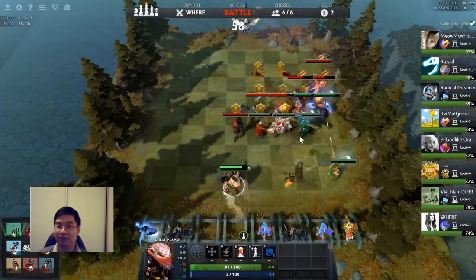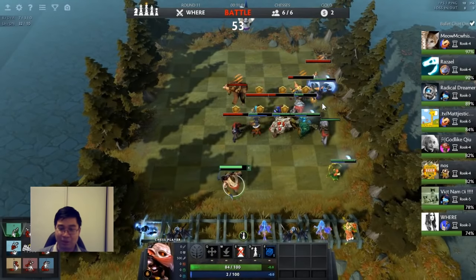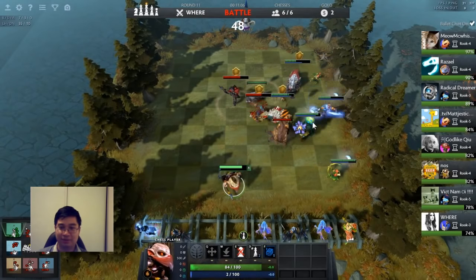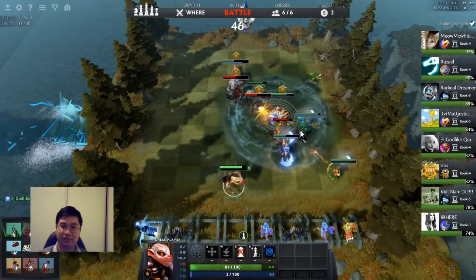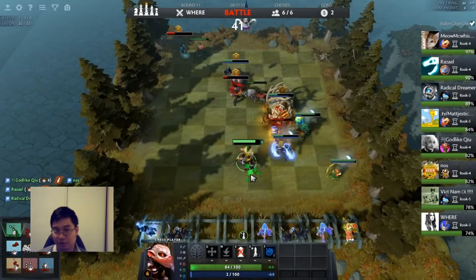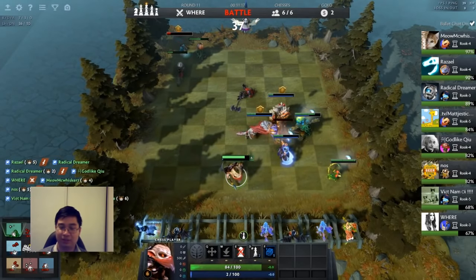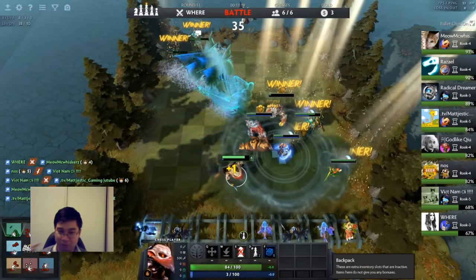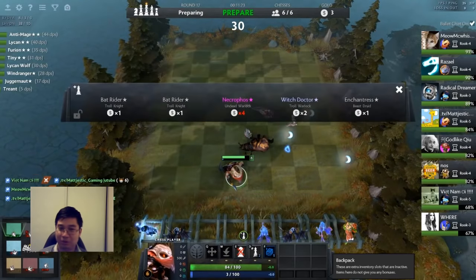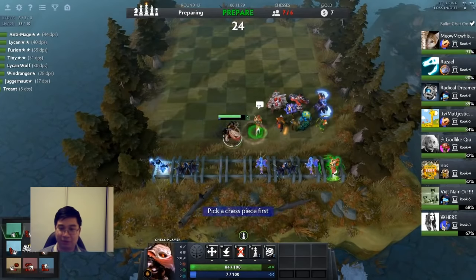Looking here, they're running into us, which gives us a better line for the Windranger and more chance for Furion to summon trees. We really want to group before round 20. After round 20, there are so many ranged and caster units — Disruptor, Tide, Keeper of the Light, even Medusa — so we really don't want to be grouped after round 20. We can group up to round 25 if we have a good initiator, but otherwise spread out after round 20.